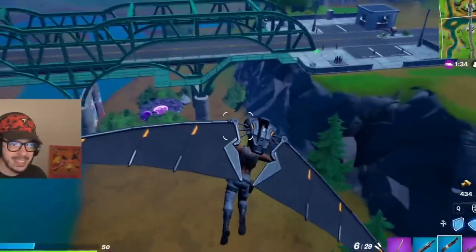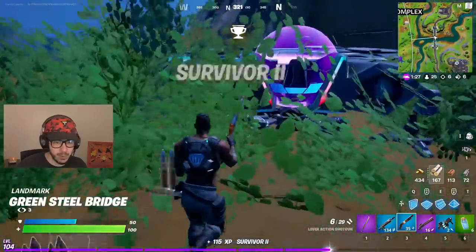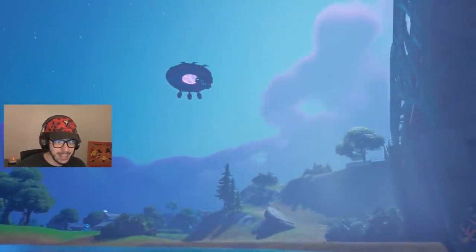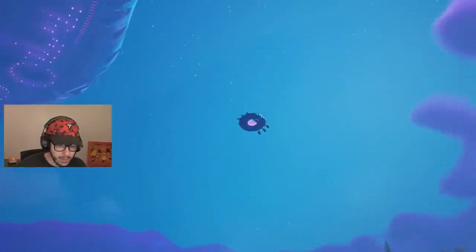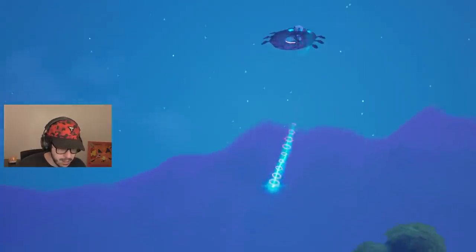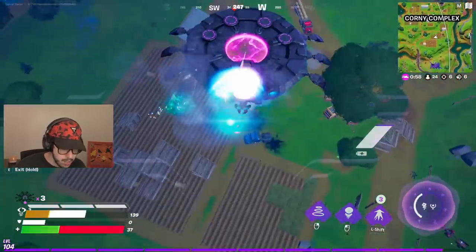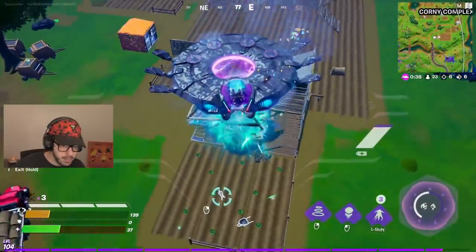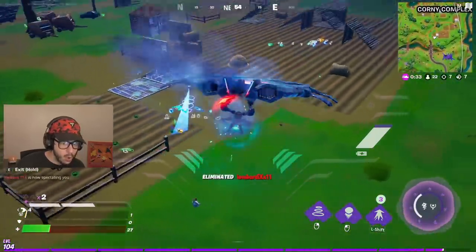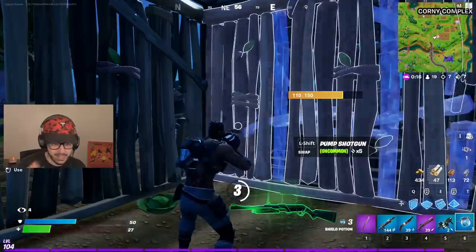We found a UFO down here — a secret UFO. UFOs are super interesting and will probably be the main transport this season. Once inside, you've got three lives and three different special abilities: one shoots beams that break builds and deal damage. I hit a guy with the UFO beam, finished him, and got my first UFO elimination! After the fight, I popped a shield pot to heal up.